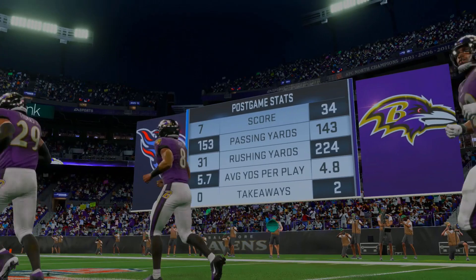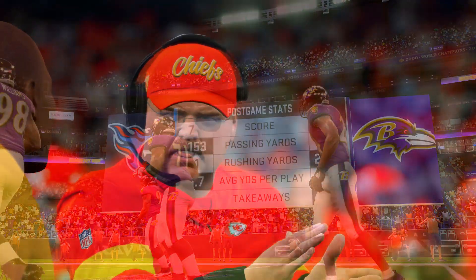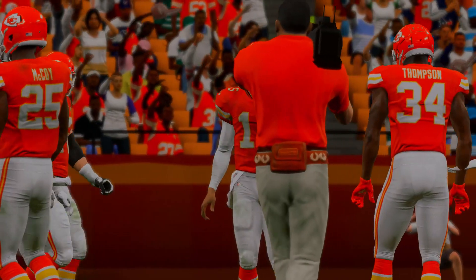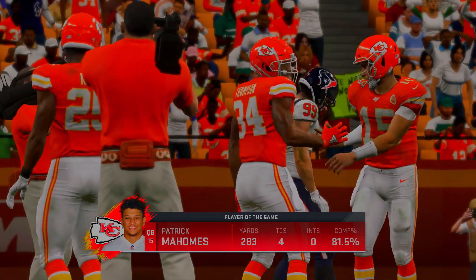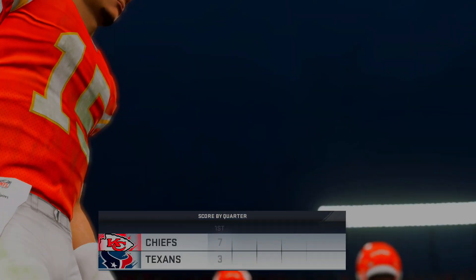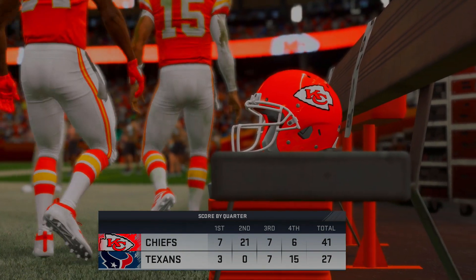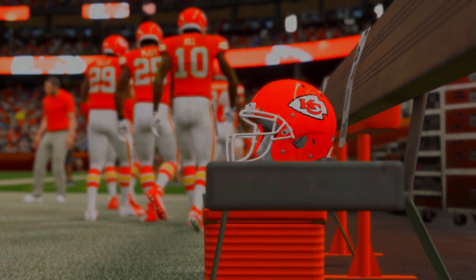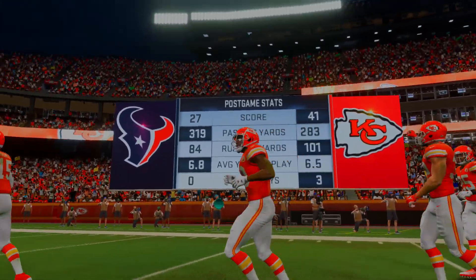Next is Texans versus Chiefs. The Texans put up a good fight in real life, but in this one they fall to the Chiefs. Patrick Mahomes throws four touchdowns and the final score is 41-27. Taking away garbage-time points it would have been a complete blowout. The Chiefs move on to play the Ravens in the expected AFC Championship, and the Texans are crowned loser number four — they'll be going back to play the Bills.